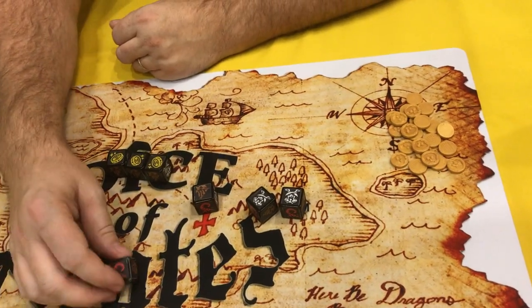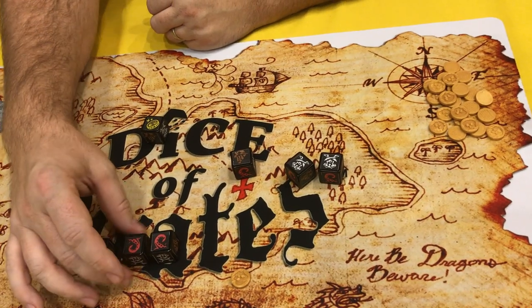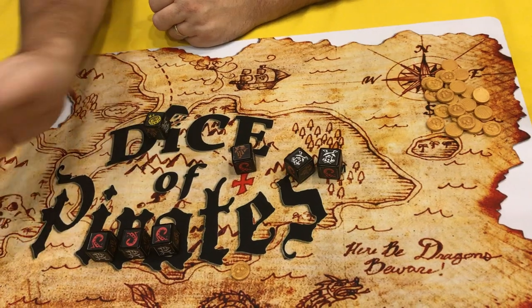The seas are dangerous, of course, and Krakens will sink your ship immediately. So three Krakens will instantly end your turn — you cannot collect gold.